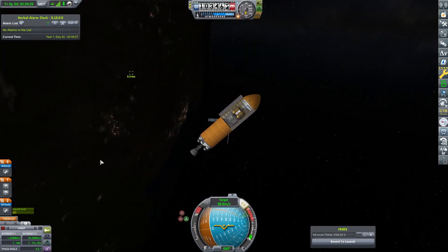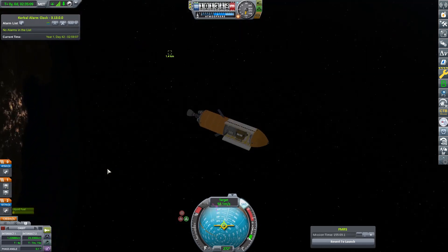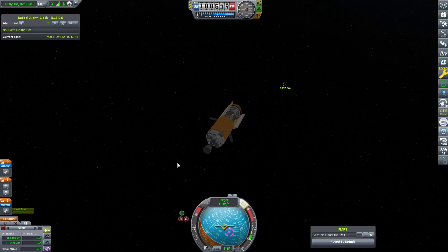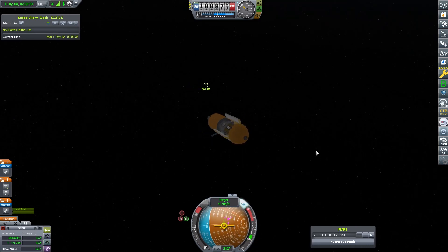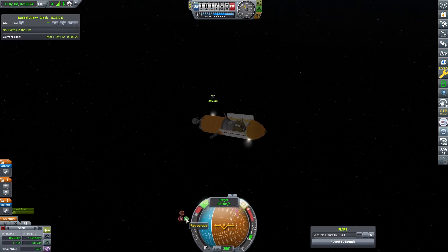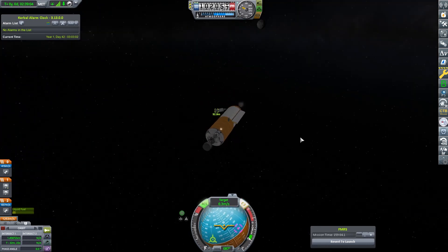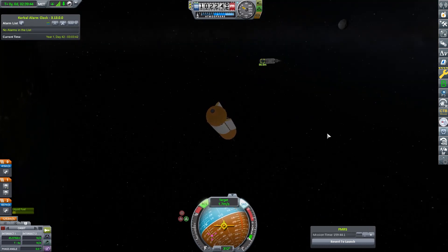So you can see we're just doing a standard docking procedure. I've put us into a separate orbit and done a Hohmann transfer. Now I'm just going to balance out our speed when we get to closest point, then burn towards our target. Close it down, spin around, wait for us to close up, zero our speed again — it's a nice simple little docking procedure. There is going to be a lot of docking in this series, and docking is something I have never really perfected. You can see I'm still learning, still getting better at it.